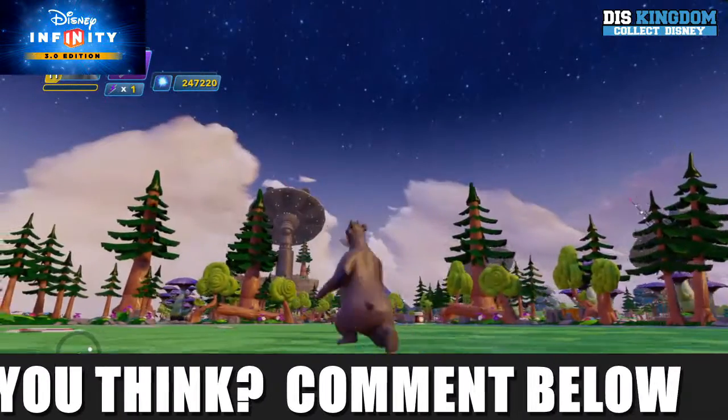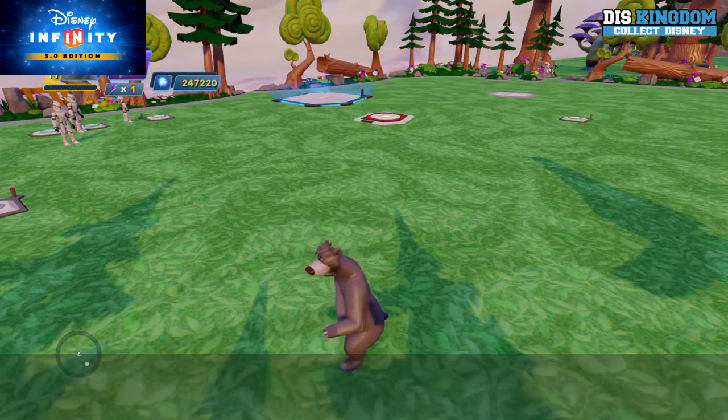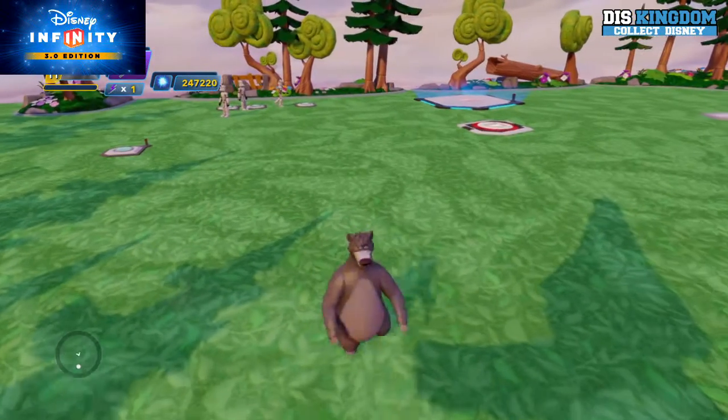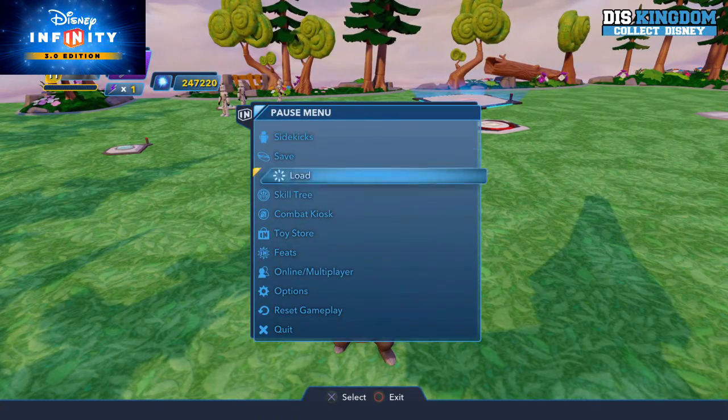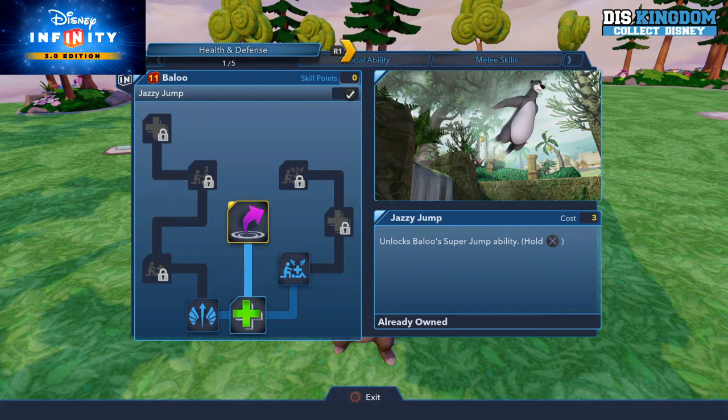You can see he's very tall and very big. You also get a townsperson and a portrait for the interiors. Now let's have a quick look at his skill tree — we have a lot of health options and team player skills, and you have a jazzy jump which is a super jump ability.